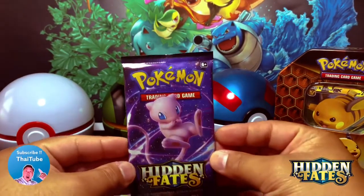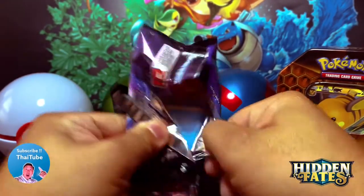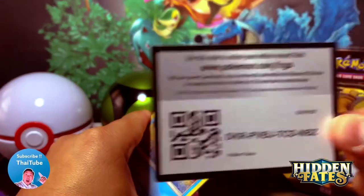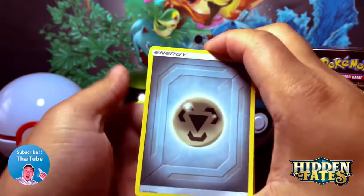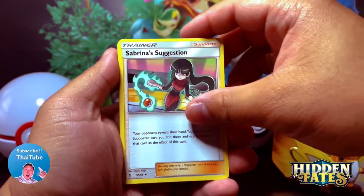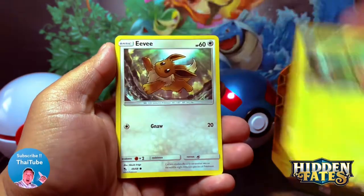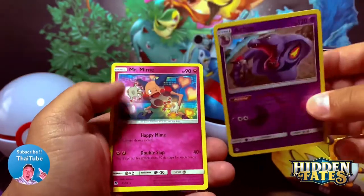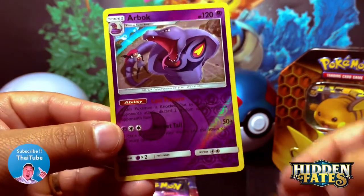Let's go — Charizard, baby! We have Slowbro, and here's a code card for you guys. One, two, three, and four to the front. Metal energy to start off the show, Lieutenant Surge's Strategy, Pokemon Center Lady, Sabrina's Suggestion, Slowpoke, Clefairy, Jigglypuff, Caterpie, Eevee, Arbok reverse holo, and our rare — Mr. Mime! We will definitely take that, it's a nice art.